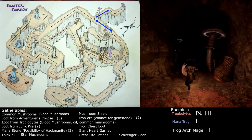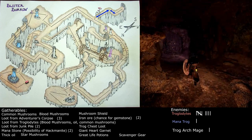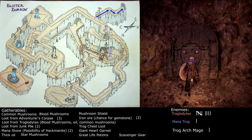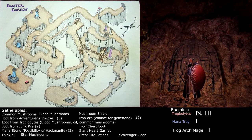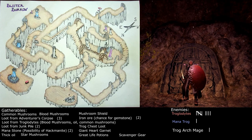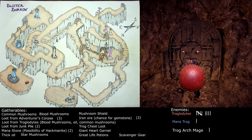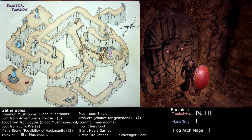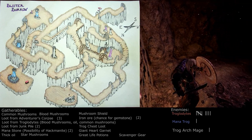All the troglodytes are cleared out — nine regular ones, one mana trog, and the troglodyte archmage. The mushroom shield is in hand, and we can collect our reward from that. Thanks for being here guys, thanks for watching. I hope you liked the video — that's what it's for, to be enjoyed. We'll see you on the next one.